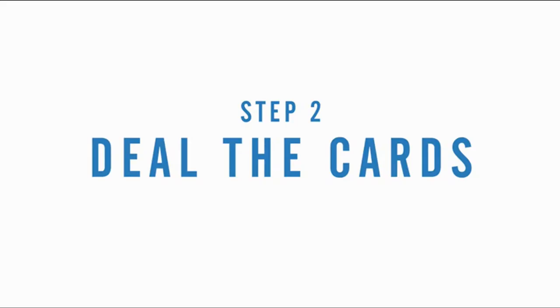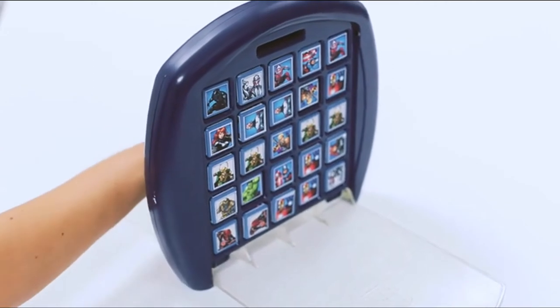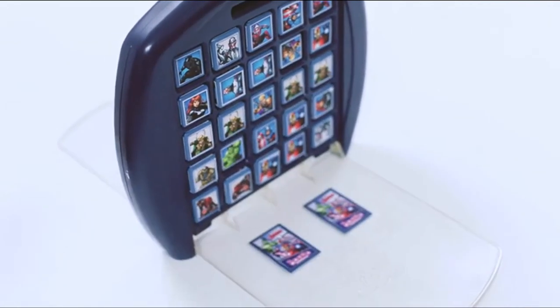Step 2: Deal the cards. Shuffle the 15 Top Trumps character cards and deal two each, face down into the spaces for the cards in front of each player. You must not look at them.